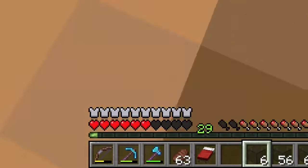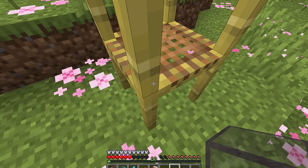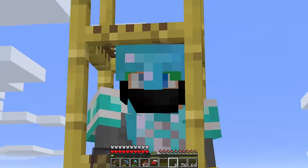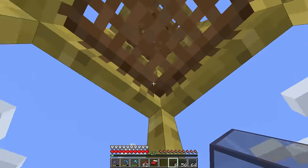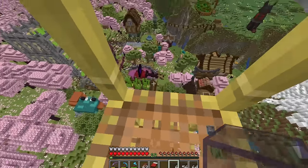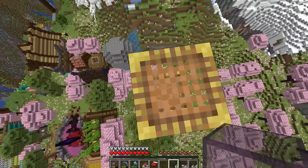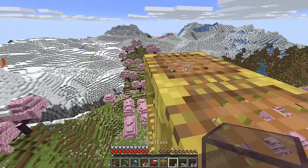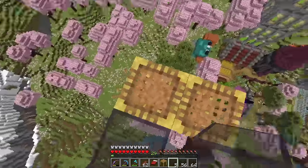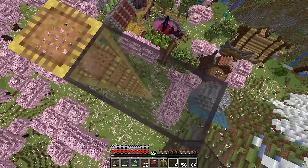I literally froze up, I was shaking in real life — waving my hands like a weird sad bird not knowing what to do. Anyways, what we're going to do is pick a side and go off to the side very carefully. This scaffolding right here is going to be dead center in our farm.